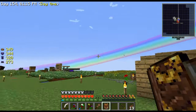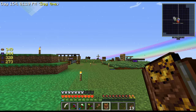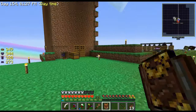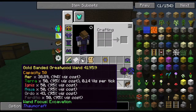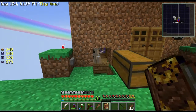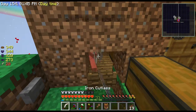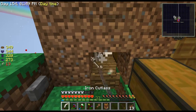Hey what's going on guys, it's Slider Havoc here! We're back on Sky Factory. I enclosed it because I was getting attacked by mobs all the time. I set it up with a water flow and now they push into this little corner and I can beat up on them and get vis from them. It's working out really well.